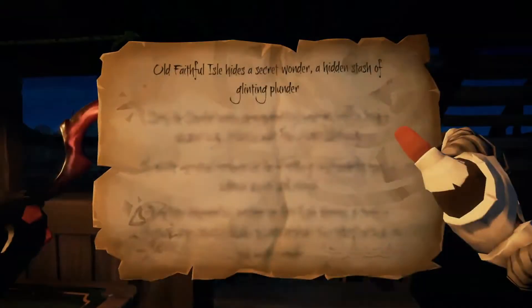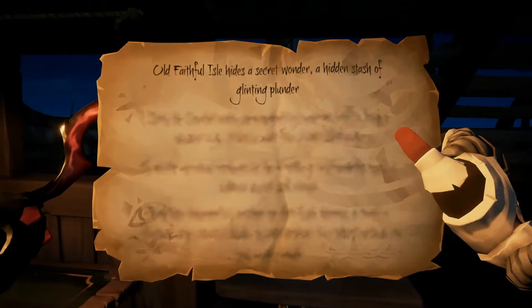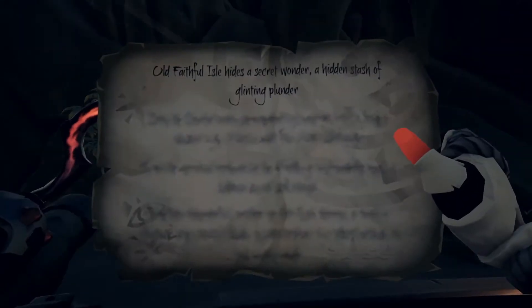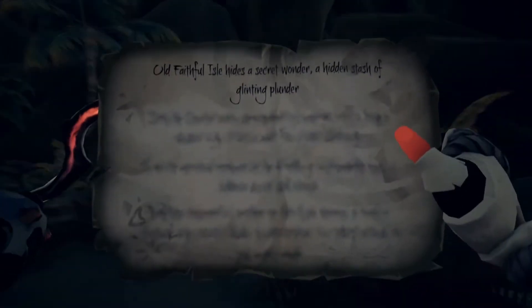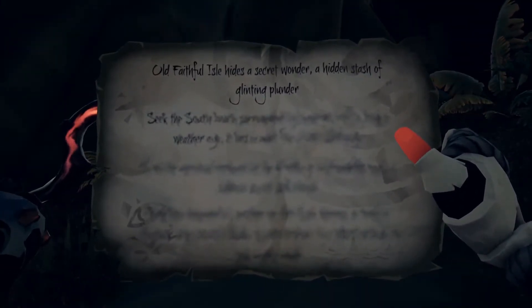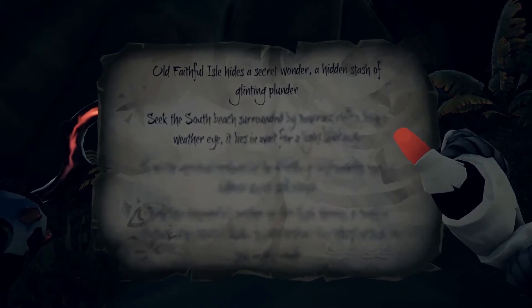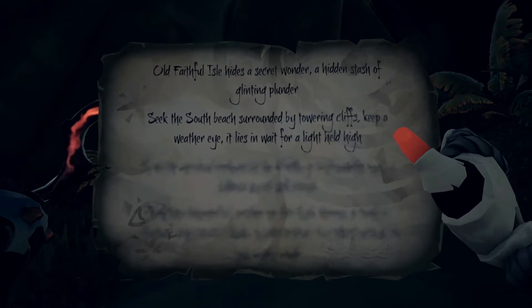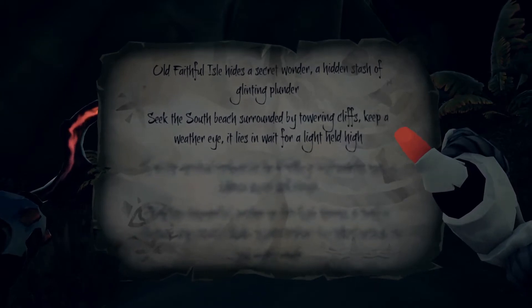When you pick up a riddle message, the first line will direct you to the specific island. When you take your first steps on the island, the next step of instructions will be unlocked. The riddles are a set of location descriptions and an action to do at that place in order to unlock the next set of instructions. The actions you must take at the locations are pretty easy to understand — it's usually lifting a lighted lantern, bringing the riddle to your face, or playing a musical instrument.